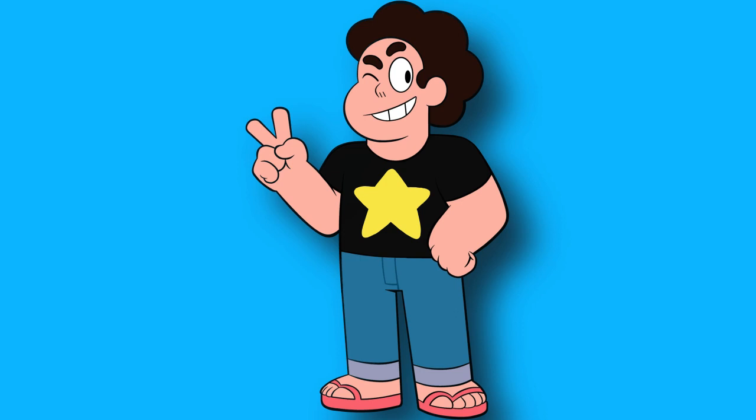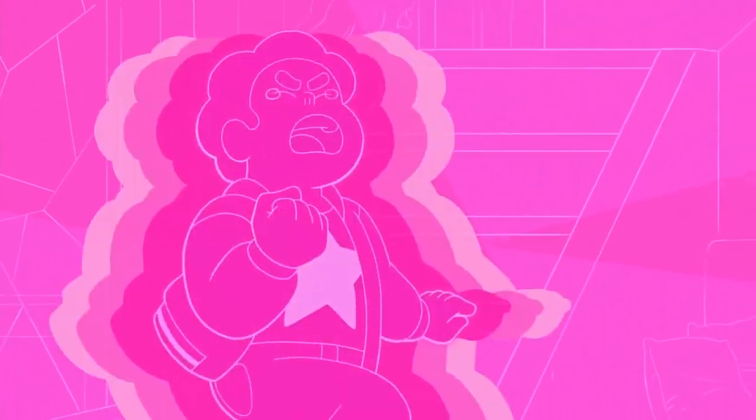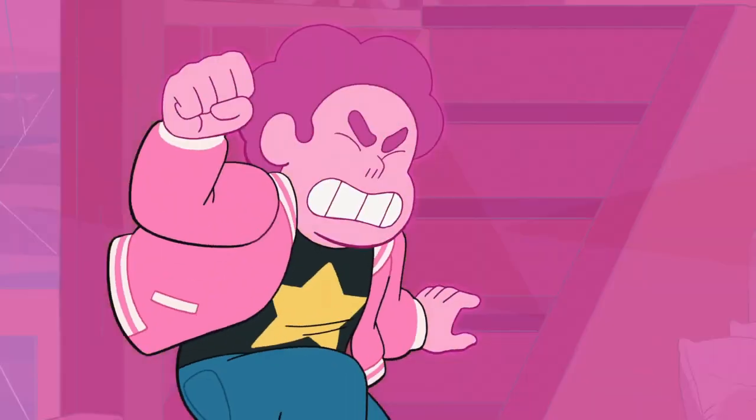The third and final option he will have is the Pink Steven alt. You will unlock this alt after completing all four challenges, and you will actually unlock an emote for this. This emote will have Steven scream in anger, pushing out pink energy all around him and turning him into this version of the character.